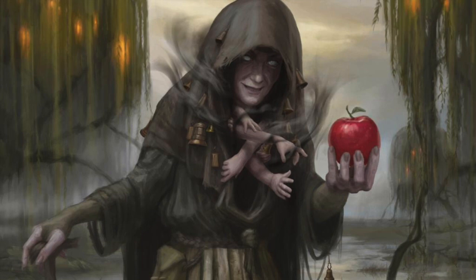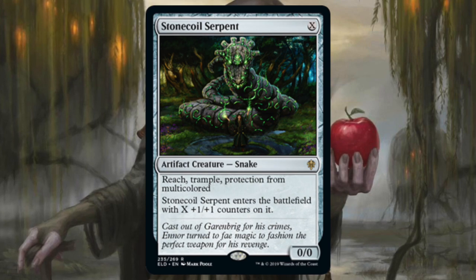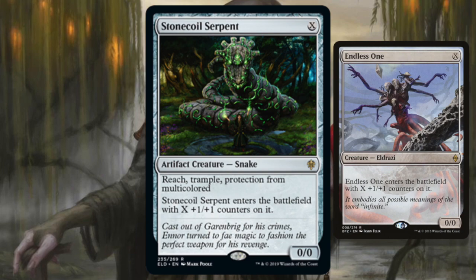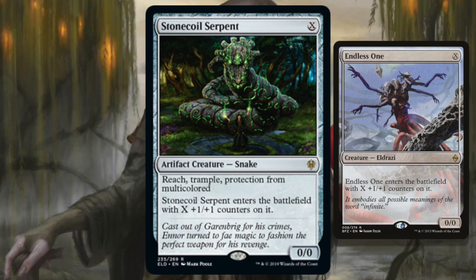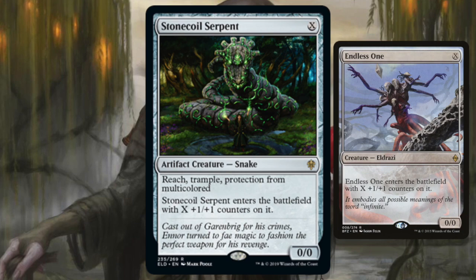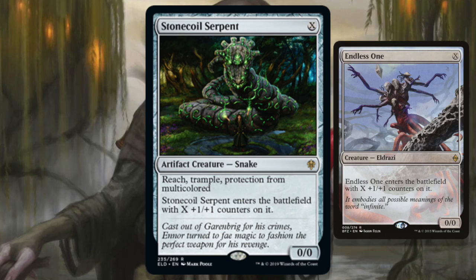Stone Coil Serpent — for X you get a 0/0 artifact creature Snake with reach, trample, and protection from multicolored. It enters with X +1/+1 counters. If you're playing Endless One in your cube, this is a strict upgrade. The question is: would you pay three mana for a reach, trample, protection-from-multicolored creature? If yes, Stone Coil Serpent is cubeable. The protection from multicolored means it actually passes the vindicate test. I think it'll be great in the ramp deck and mediocre everywhere else. The card isn't for me but it's interesting and I'm going to play test it.